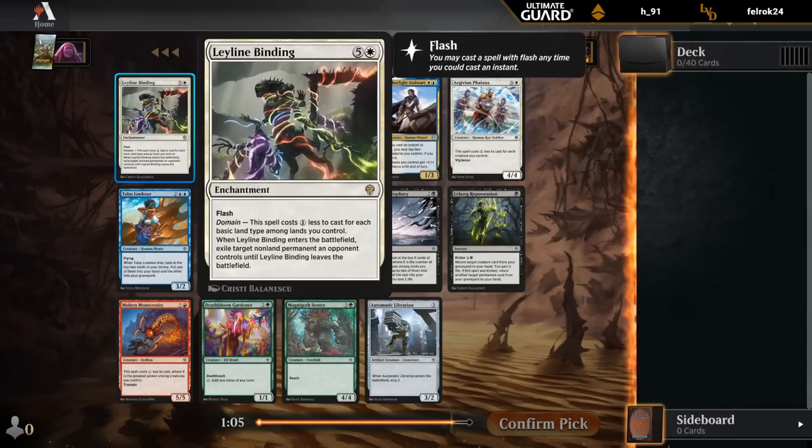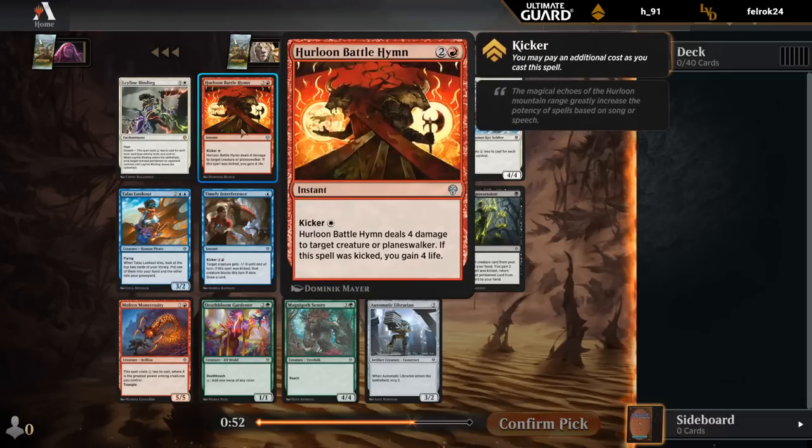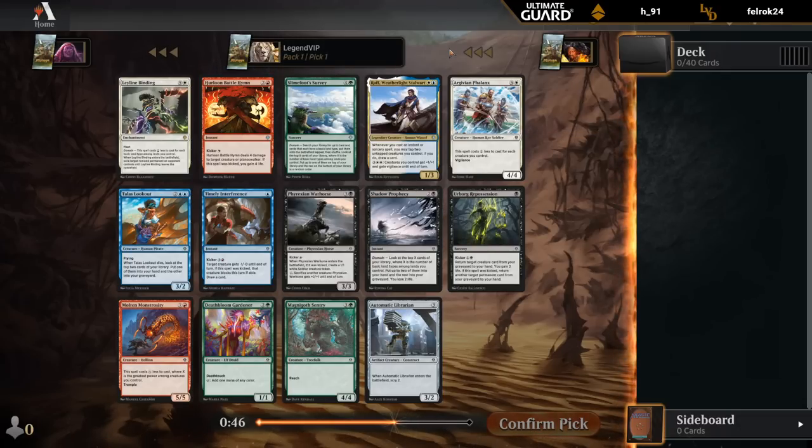Pack one, pick one rare: Leyline Binding. Kind of an expensive removal spell, but if you actually look at Domain giving you a discount, it's often going to be four, maybe three mana, and even cheaper in a dedicated Domain deck, so it's actually pretty decent. On the same level, I would say, as Battle Hymn - another great removal spell that can gain four if kicked.